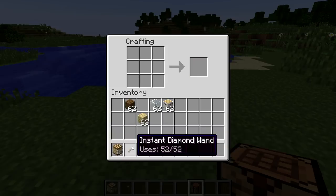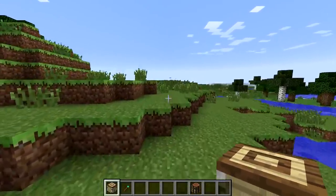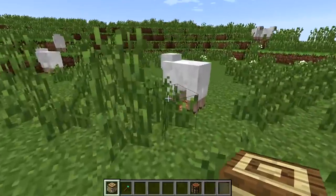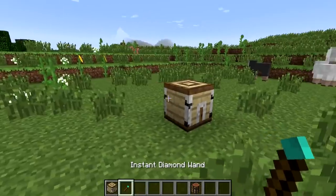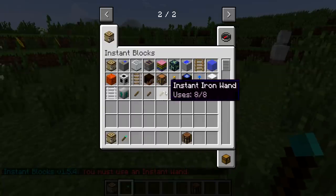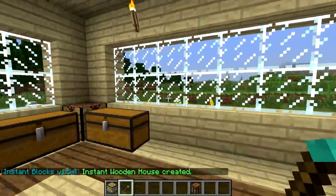It sounds so weird, but it's very very possible. So let's go ahead and find the area where we can place this down. I kind of want a flat land — maybe right here, this actually looks really good. Hopefully these sheep don't get suffocated, but let's place it down. We need the right one here, so if I right click on it — I actually need an instant one. We have a ton of them right here. So let's right click and there we go, we just made ourselves a house.